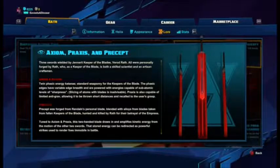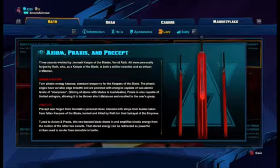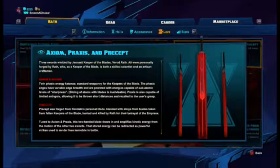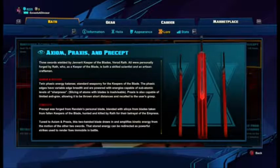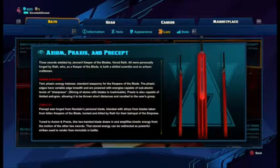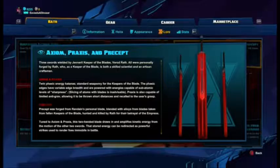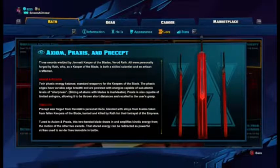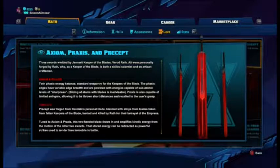Precept was forged from Rendane's personal blade blended with alloys from blades of fallen Keepers hunted and killed by Wrath for their betrayal of the Empress. Tuned to Axiom and Praxis, this two-handed blade draws in and amplifies kinetic energy from the motion of the other two swords; that stored energy can be redirected as powerful strikes to render foes immobile in battle.